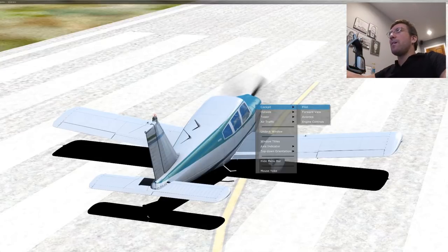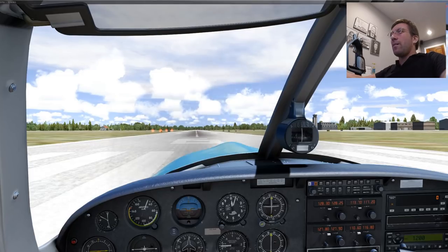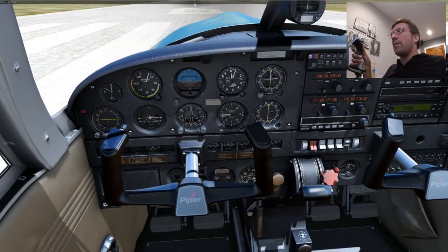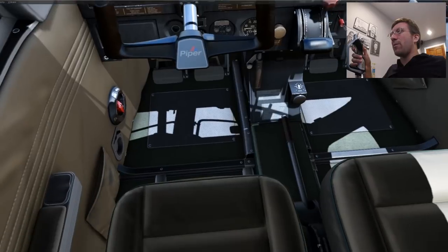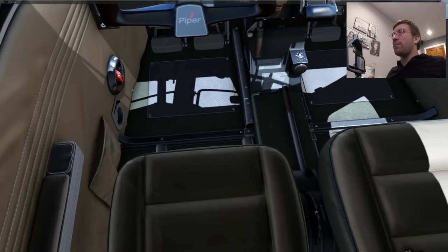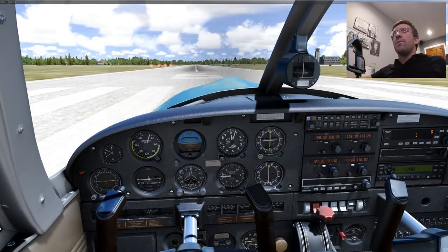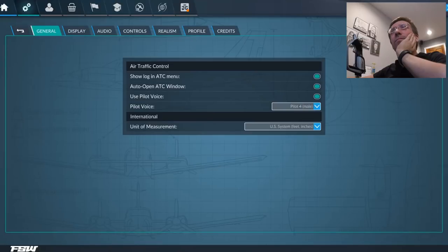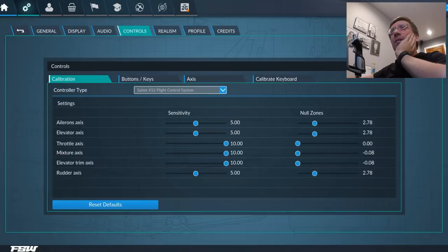Flaps — how does everything else work? The mixture is backwards, the flaps don't work, and the trim is backwards. Back in the menu. I already set these — why did it not save? I was even really careful to quit properly.